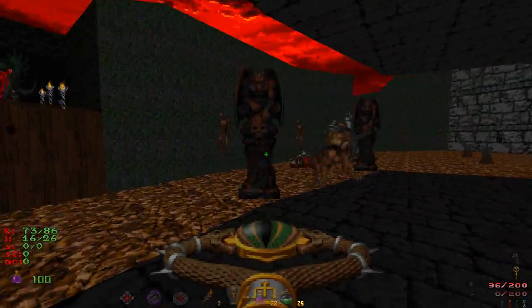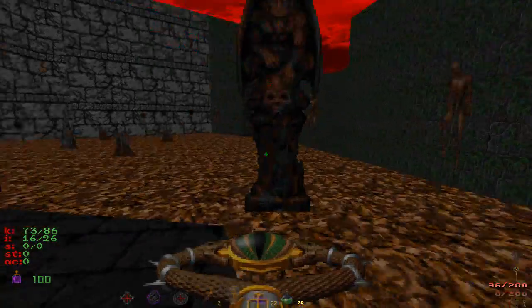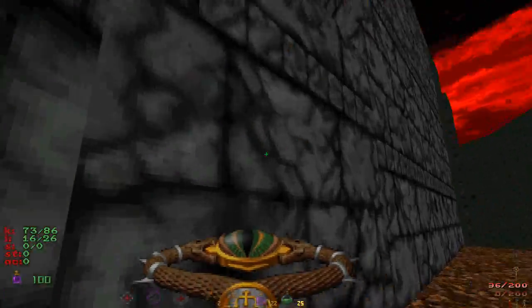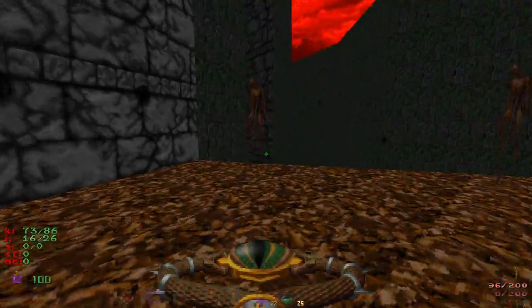That's what I love about the Doom Engine — enemies getting each other. But that's okay. That item there, that's the item that makes you fly, I believe. The big question is how you get there.